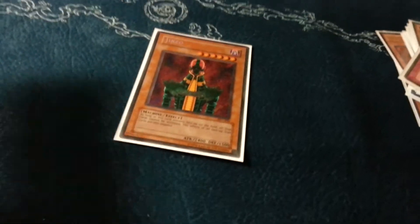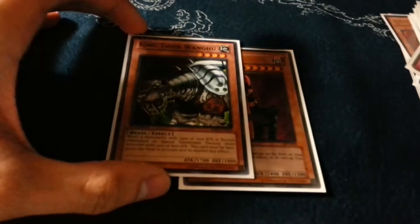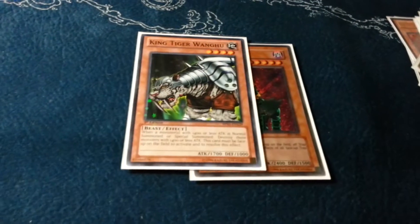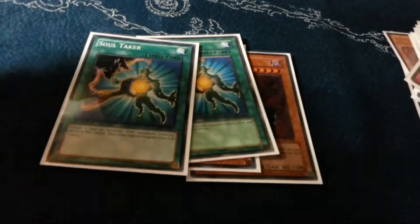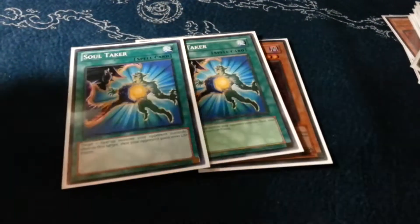My sideboard's not complete. One Jinzo, because it's really good. King Tiger, because there are a lot of small monsters like Ghost Reaper that are really annoying — especially when you don't have Garunix going, so you just play King Tiger and win. Soul Takers just because of Ophion again — I don't have Xyz Encore, but if I did I'd play it over the Soul Takers.